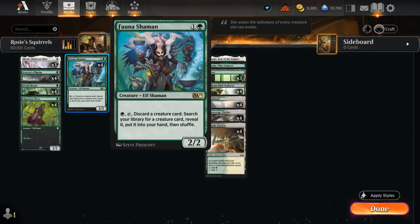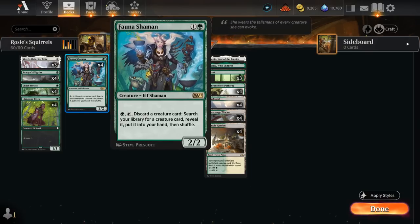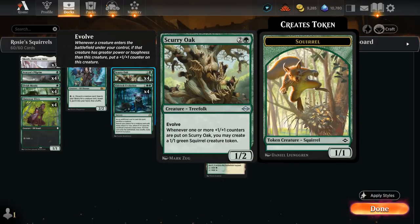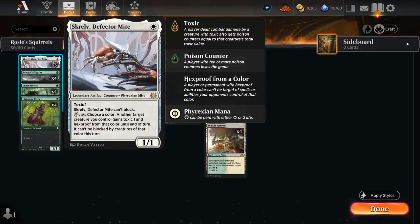We've got a couple of ways to assemble these combo pieces. Four copies of Fauna Shaman, a two-mana tutor that can pay green and tap, discard a creature card to search our library for any creature card, reveal it, and put it into our hand. So if we already have a few mana elves on the battlefield, we can discard them to Fauna Shaman to get either Rosie or Scurry Oak. We also have three copies of Skrelv, which is important to protect our combo pieces — a 1/1 that can tap after we pay either two life or white mana, then we can choose a color, naming the color of the removal spell our opponent is trying to cast.